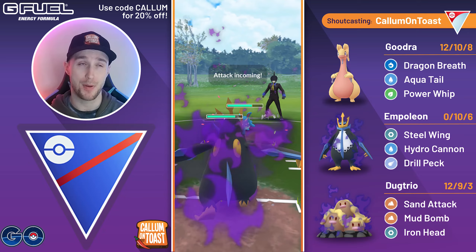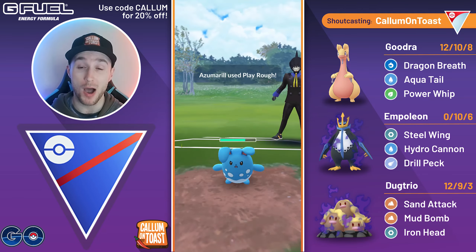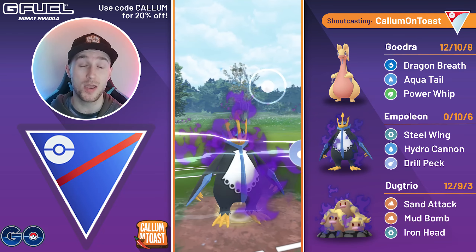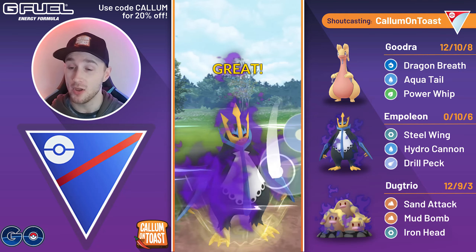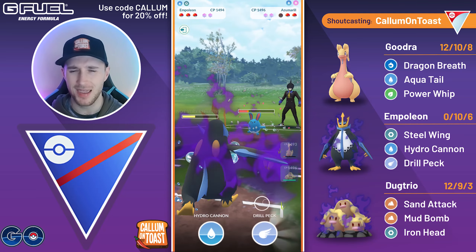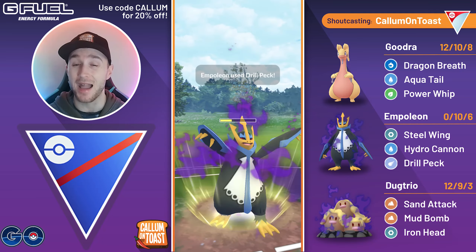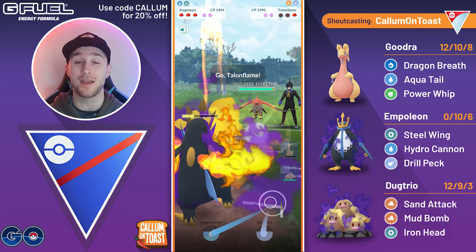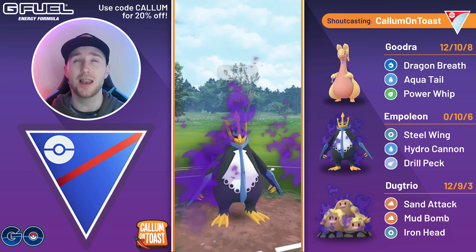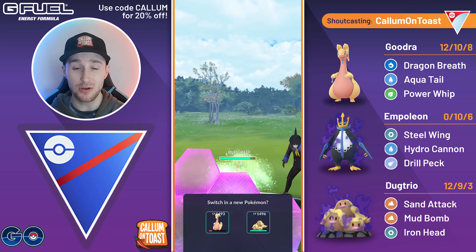Luckily the opponent is not swapping out either, so we go for a Drill Peck — the opponent lets that go through. They no-shield once again and are clearly weak to Empoleon. They're going to save both their shields for their Talonflame in the back, and this is now looking really scary for me. I've still got my Goodra but it's incredibly low. All I've got to do is hope that Dugtrio can make it to a charge move before they Incinerate me down.